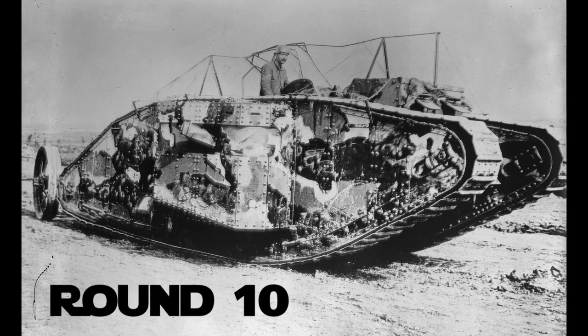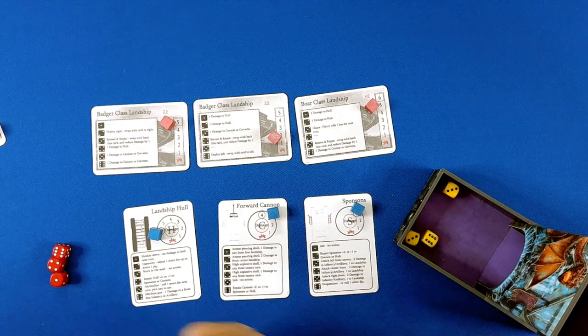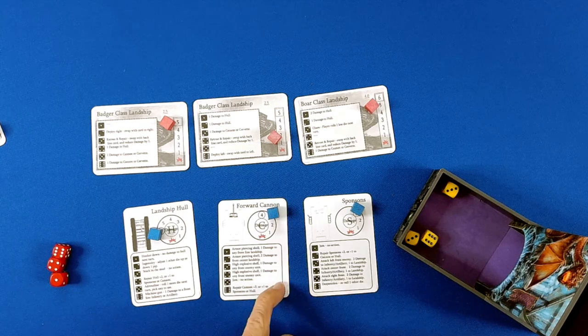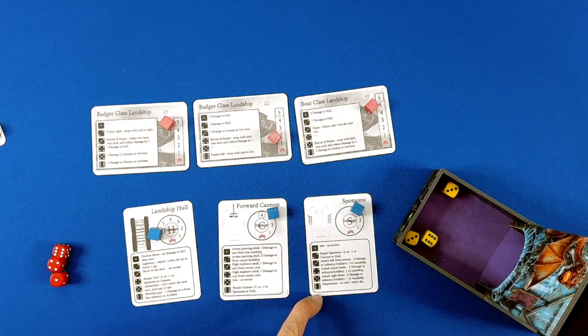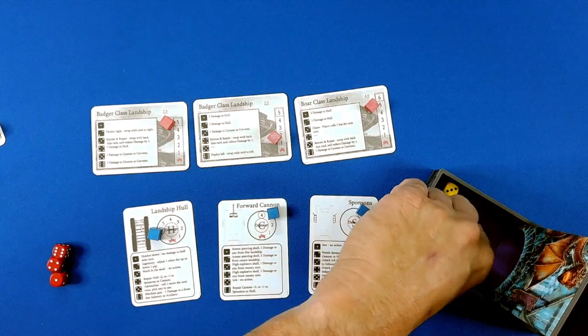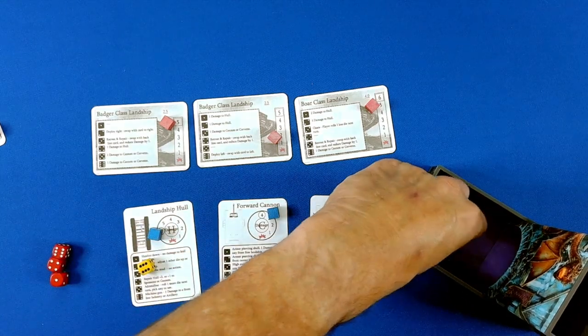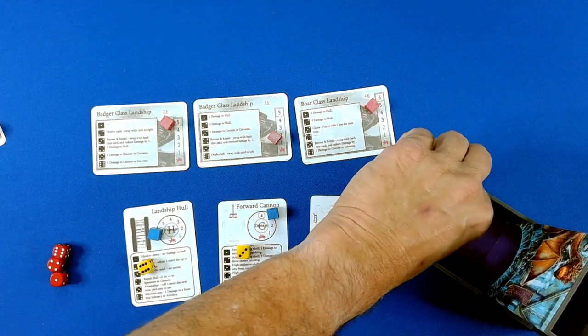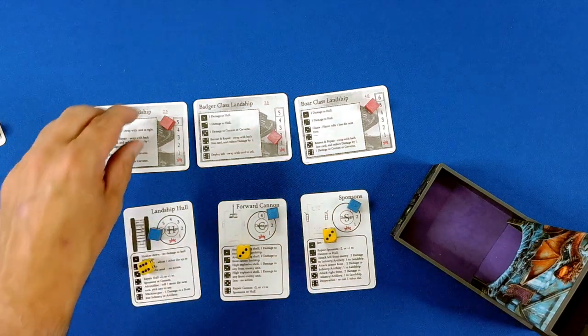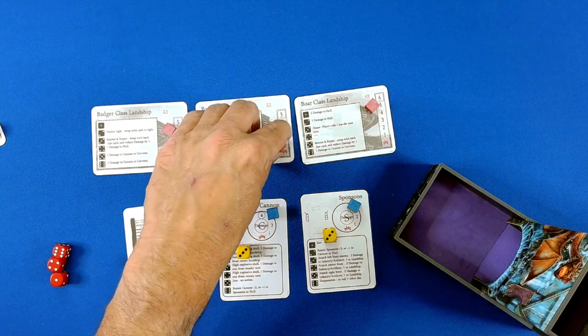My turn. Three, three, six. Stuck in mud. Machine gun doesn't matter. Explosive shell: one damage. Do a repair. We're just going to do front left enemy — takes one damage. And this one takes one damage.